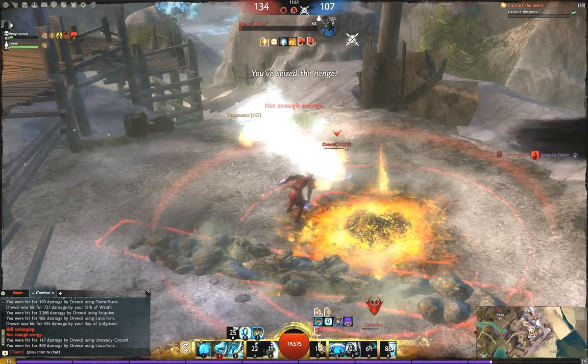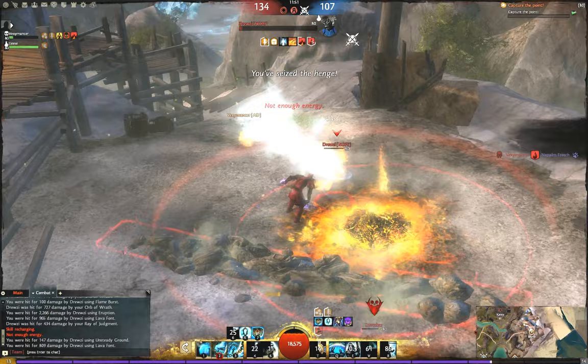Instead, we end up downing the elementalist, and I use Sanctuary to protect my stomp from any possible enemy adds. It turns out we get a friendly add, so we finish off the elementalist and then finish off the thief.